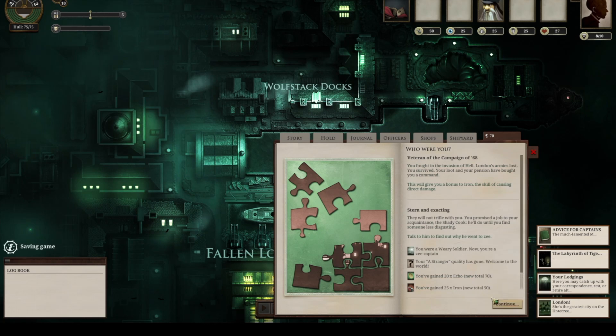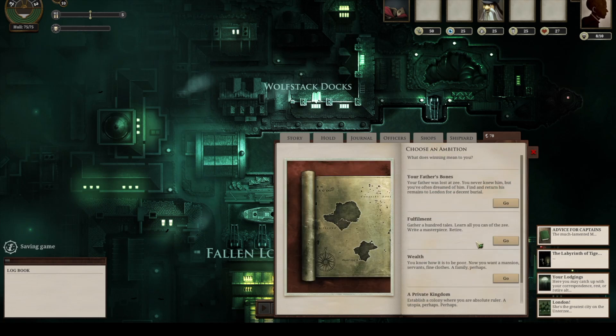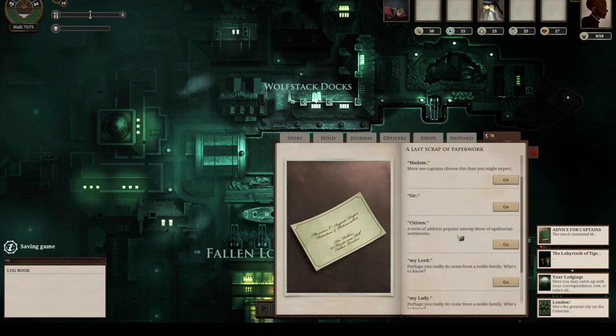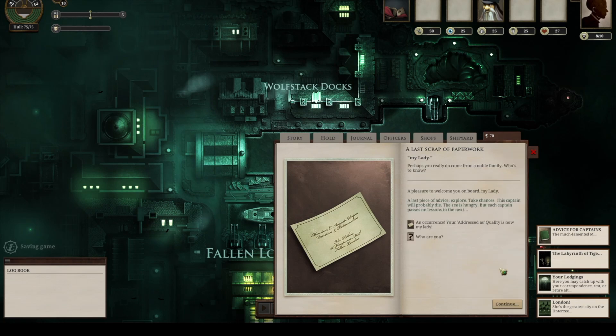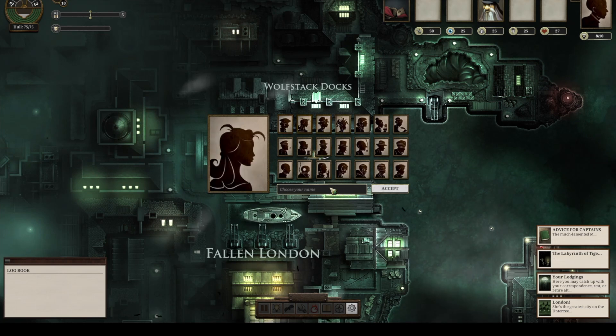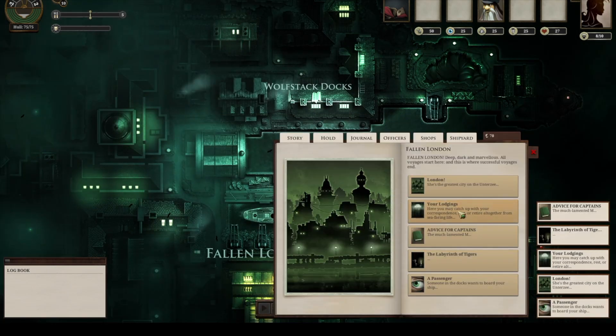You can choose a past for your captain or choose not to have one — I eventually picked a past, but you don't have to. And an objective, which is your ambition. It could be wealth, discovering your father's bones, or finding stories. However, each of these isn't that substantial. Your past only gives you a slight bonus to certain skills and one officer. The legacy leaves you a small dividend up front that helps a bit but isn't game-changing. And your ambition is far off — most of the Zee Captains you play as will never reach it. They'll just have bad luck at some point.